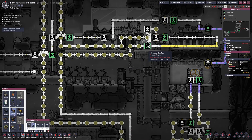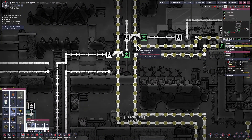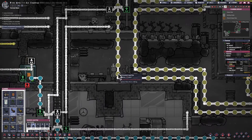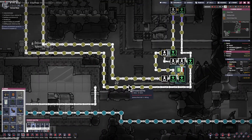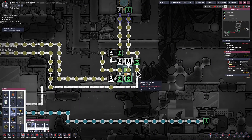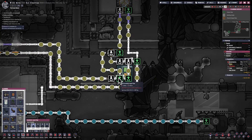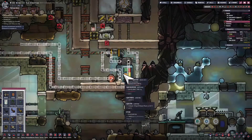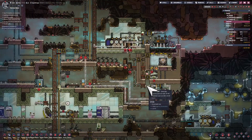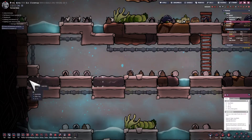Over on this asteroid, I'm insulating these pipes. I've actually really done this from the beginning because the livable area and the rest of the base — I have no intention of getting down to minus 15 there, it's just pointless. I really just want to concentrate on the sleet wheat area being cold. The insulated pipes are made out of igneous rock, not ceramic — I didn't think it was that important to fully insulate those pipes.